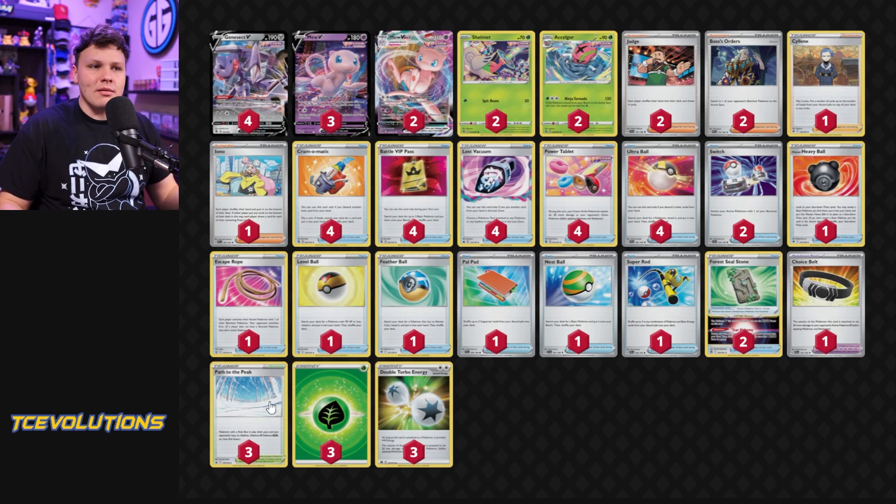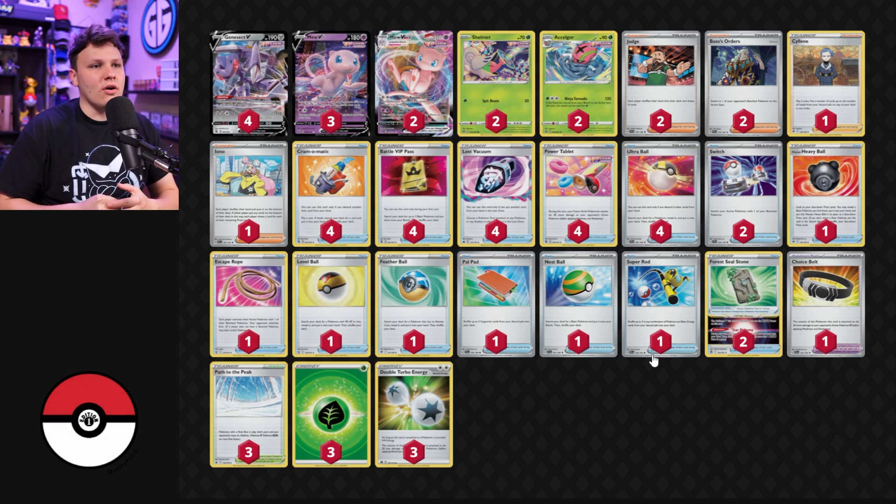But we still have Judge and Path in here. Because we're going to be knocking out Charizard EXs after they've been established, we can hit them with follow-up Judges, Paths, and Ionos and stuff like that. So yeah, the Charizard matchup has felt pretty good to me so far.